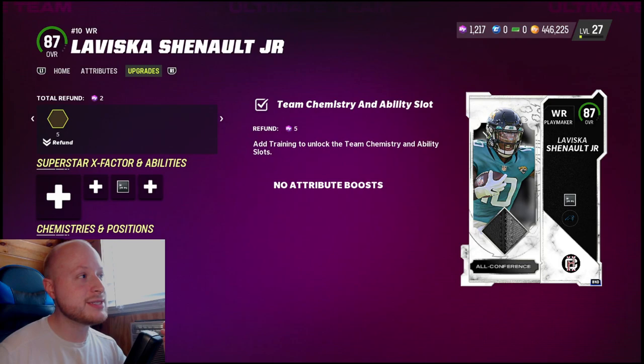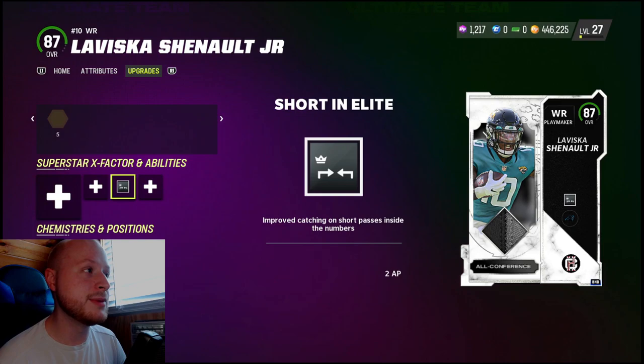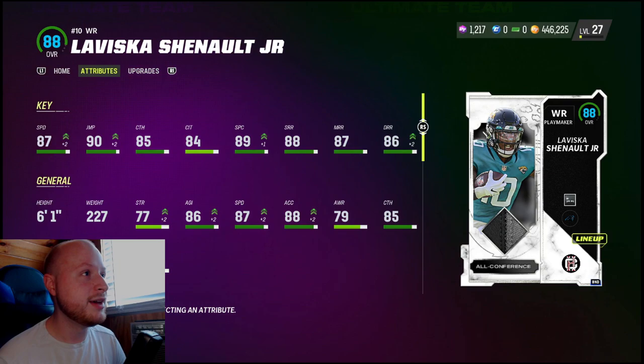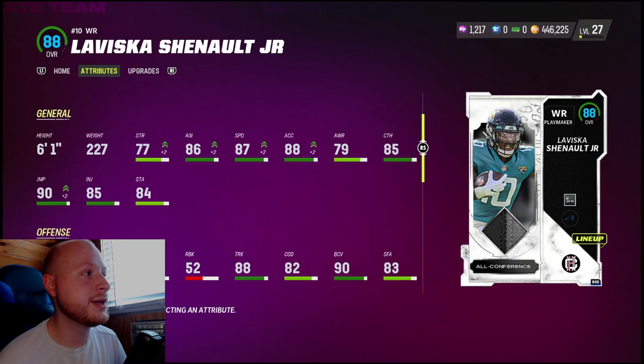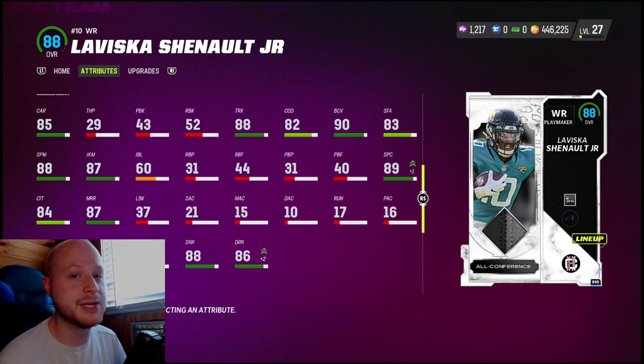Our main guy today is somebody that actually just got traded to us, so it's perfect timing — Laviska Shenault, coming over from the Jaguars. He has a lot of promise. I put Short and Elite on him and he's going to be our slot receiver, so DJ Moore got moved to special teams for now. 87 speed at six foot one on this theme team is nasty. His route running isn't at 90 yet, but this card looks great. We're going to get him the ball on zig routes, especially against man coverage. He's really good after the catch — 88 trucking, 85 carrying — basically a running back playing receiver.